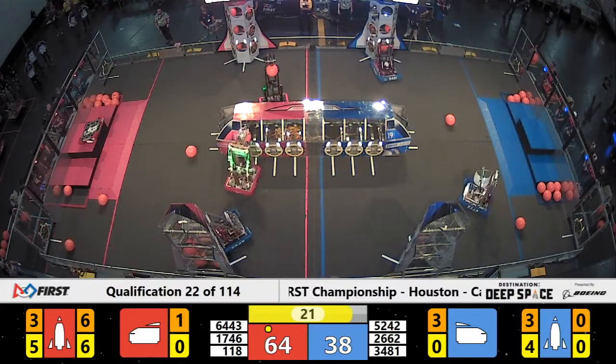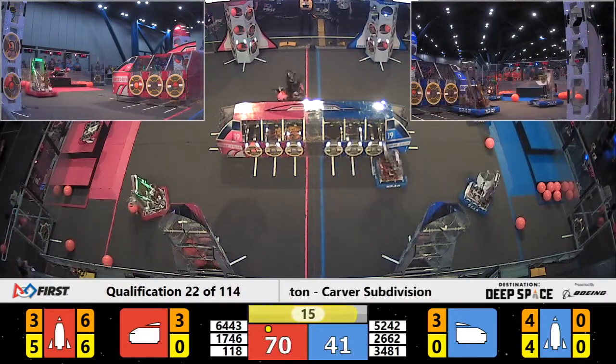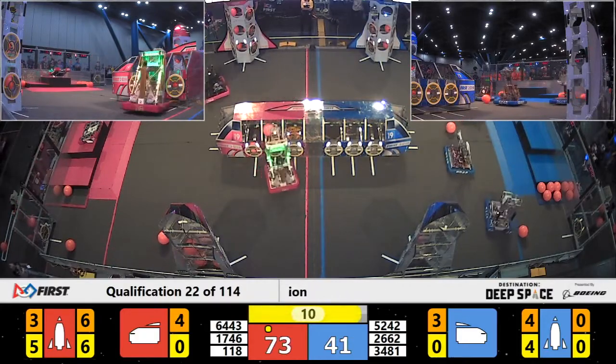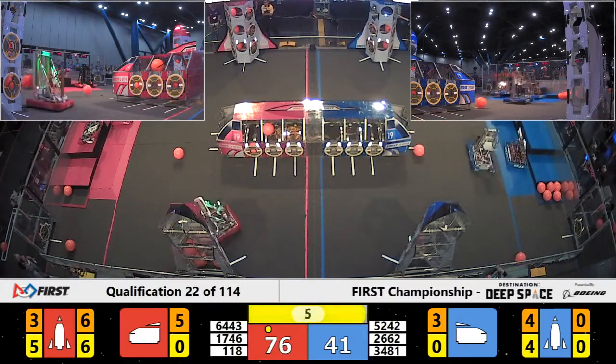One rocket on its way, now working on their cargo ship. 20 seconds left. Red Alliance still has the lead, 70 to 41. 6443 already doing their somersault up onto level three — that's 12 points in the bank for the Red Alliance. Blue Alliance now heading for their hab. Six seconds left.